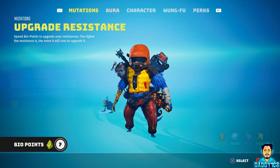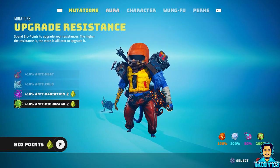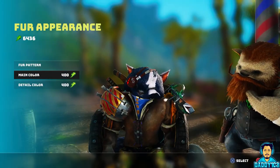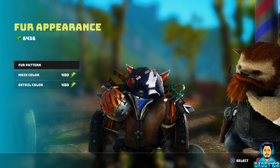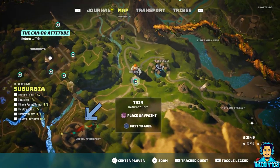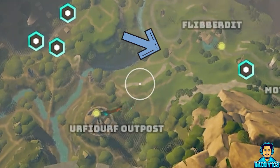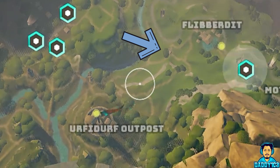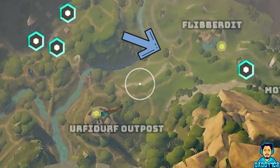Like I mentioned in my 20 tips to get you started guide (link in the description below), looks are not as important during the character creator screen because you can simply change your fur pattern and colors by visiting a barber named Trim. You can find Trim and his shop at a spot called Spurf Top, located between Urfederf Outpost and the Flipperditt Village, just south of the landmark 7G Sundial. It's a little hut hidden under a tree — he's also playing some Ice Cream Man-type music, so if you're having a hard time spotting him, just listen out for the jingles.